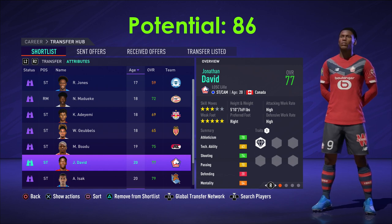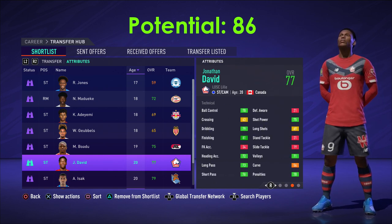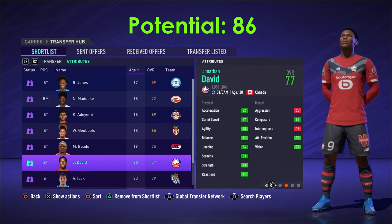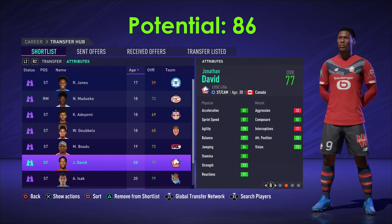Now we're moving on to the expensive list. Jonathan David, the Canadian, is playing for Lille — five-star weak foot again. Solid player: 81 finishing, 70 dribbling, complete forward, 87 sprint speed, and 83 composure on a 20-year-old. That's really impressive.